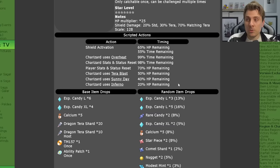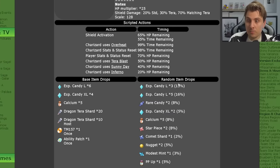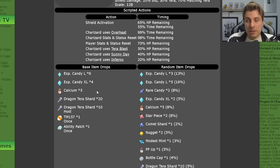When you've beat the Charizard, you have the chance to catch it if you haven't before. Alongside that, you're going to get a lot of good item drops: level-up candies, calciums, Dragon Tera Shards, as well as ability patches.